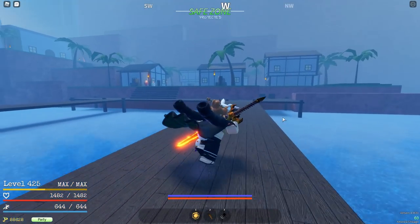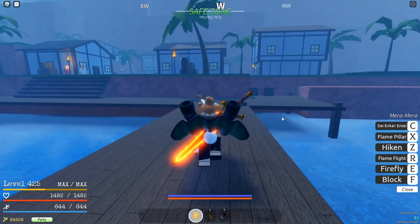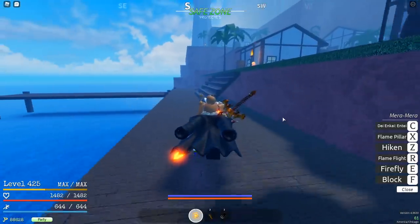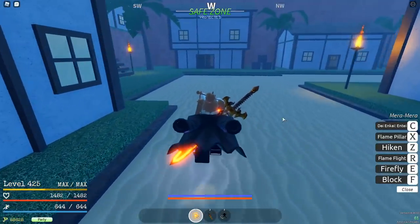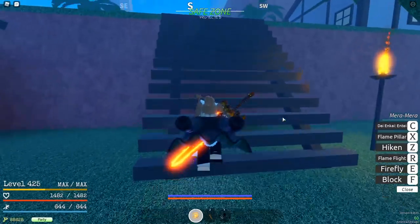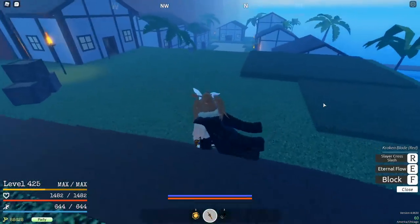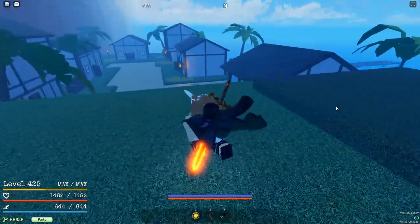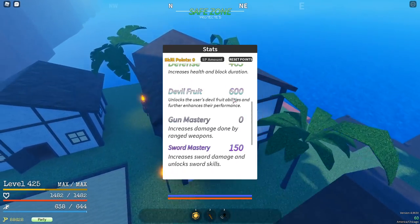Today we're revisiting Mera, but I don't really know why yet. I don't know if this fruit would have changed in the last update or with any of the balance changes. I do know that with slow swinging weapons you can't really up-tilt into Firefly Light anymore because of the reduced stun on air combos.